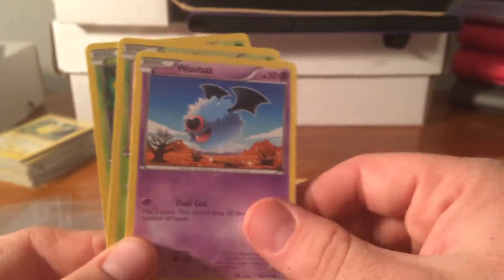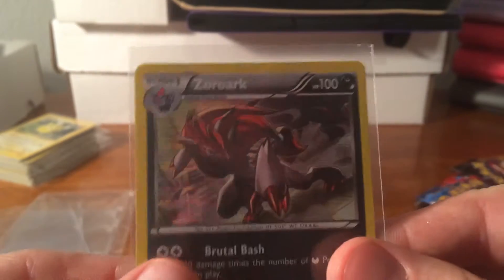Primplup, Amolga, Woobat, Sewaddle, and a Snivy. Not bad, we got a rare, so I'm gonna put that guy in the sleeve here. We got a holo, so that's cool. Check it out — it looks like it's got a little ding in it already though.